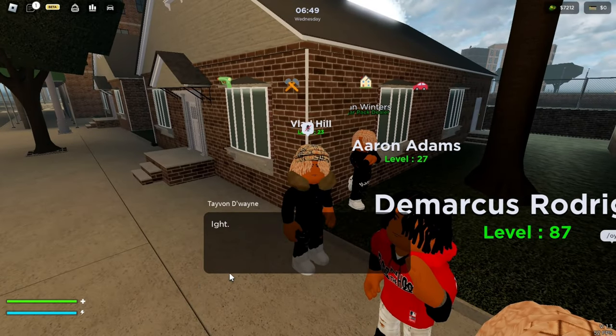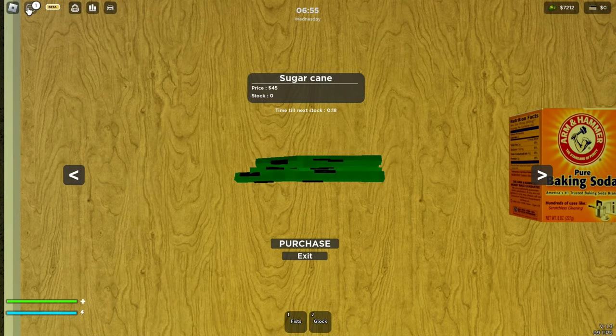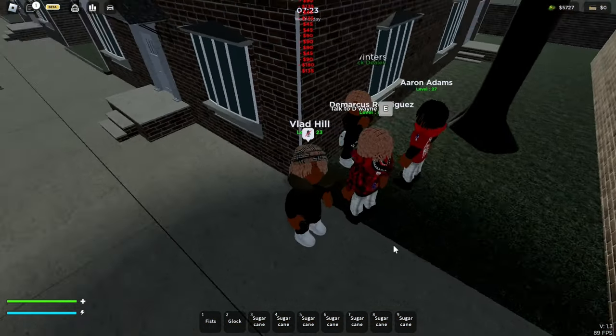Another way to make money would be by going to the cart icon and buying sugar cane and baking soda from the dealer and running to the workshop. There is a limited stock and a timer for when you can buy more, so make sure you are always there on time to purchase.